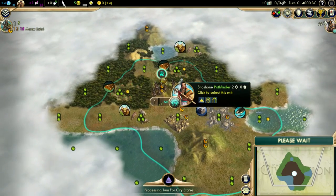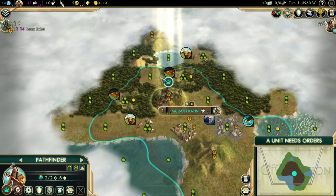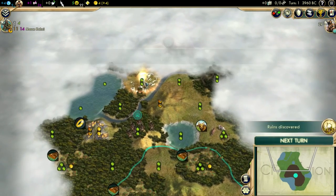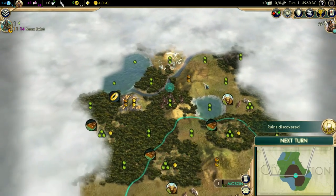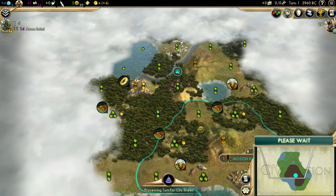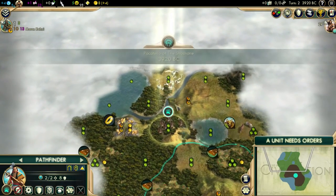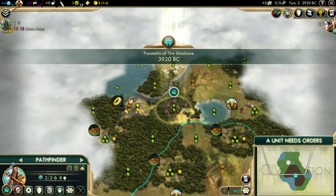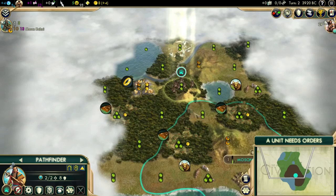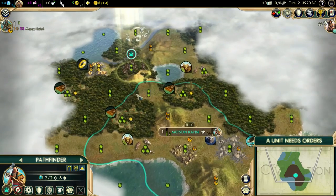The Shoshone has a Pathfinder, and this Pathfinder has a skill called Native Tongue. That's the first ancient ruin — perfect. This skill makes it possible for us to pick our ruin bonus, which is really useful. Also, they are as strong as warriors but as mobile as scouts, so they can move fast through jungle and terrain like that.